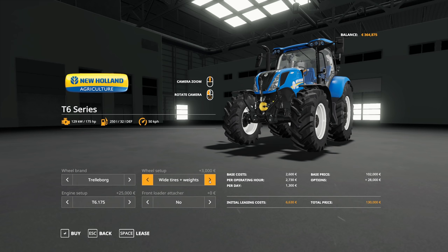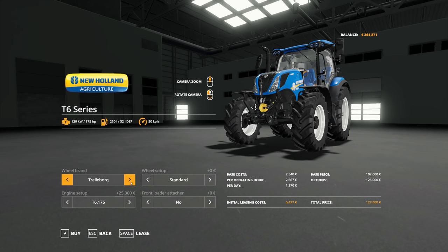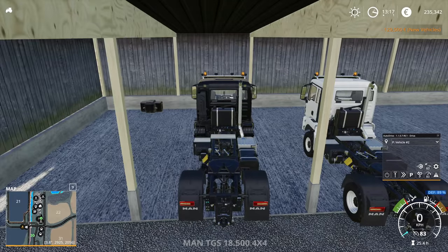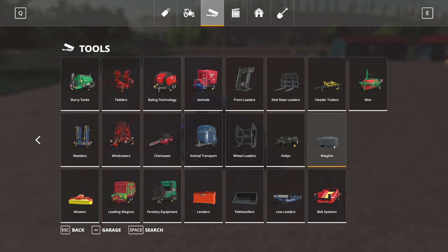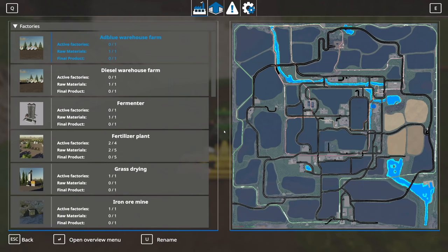The one I like to use for that is the New Holland T6 series. It comes with about 175 horsepower if you bump up the engine all the way — that's gonna be fine. As for the wheel setup, I would like to have a narrow tire so I can drive through all the fields. I guess we have to go with the Trelleborg wheel brand. Do we want a front loader attachment for this? Probably yes — it's only 1,500 and maybe eventually I want to use this tractor to remove silage out of the BGA or something. 129,000 — yes, give me that. I want to hop directly into the tractor. Maybe we should actually purchase a front weight — 1,000 kilograms should be enough.